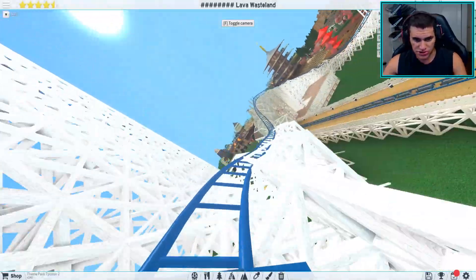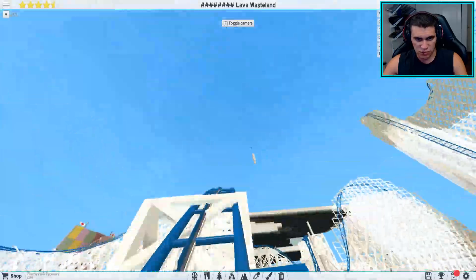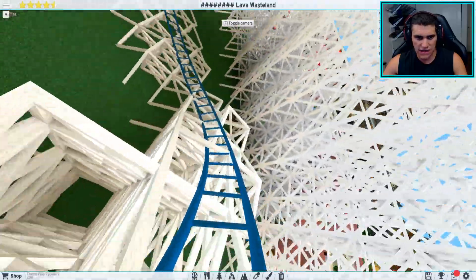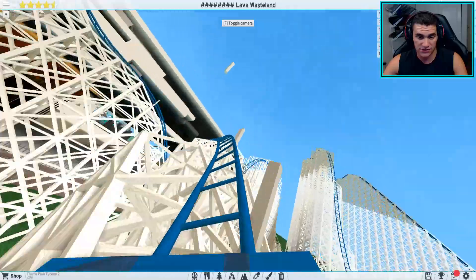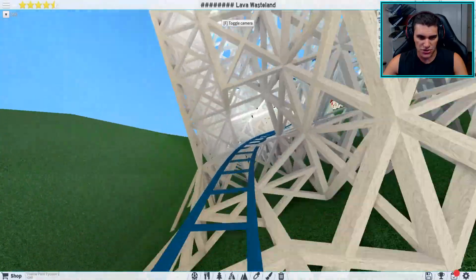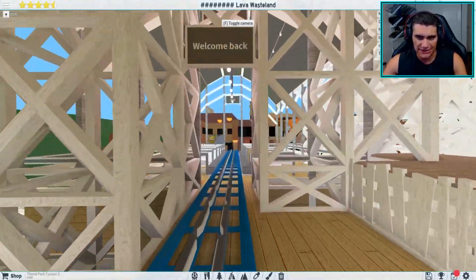I don't even think there are any boosters in here — I think it's literally just gravity. That's super cool and kind of rare. Okay, that might have been a booster or a brake right there. It's kind of hard to make a really fun coaster without boosters because you need a massive drop height. But that was a fun little coaster — welcome back!